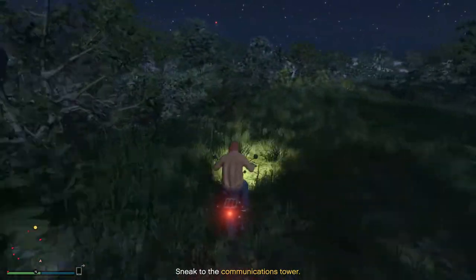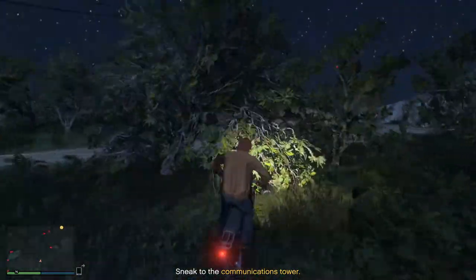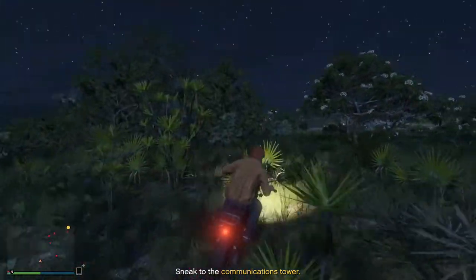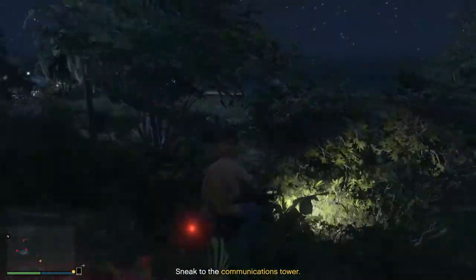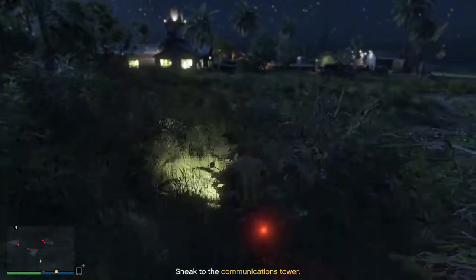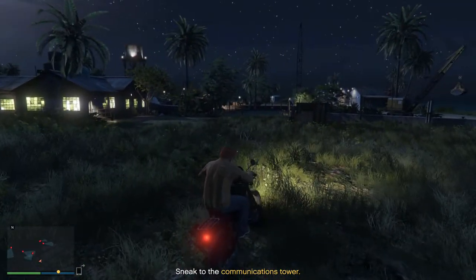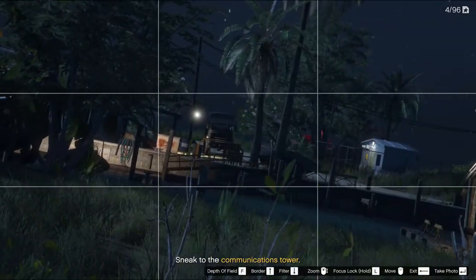Just make your way through these trees and cross the road. Sometimes there are cars with bigger red dots and they can catch you quite easily. We'd normally turn right but we're going to go left first because we haven't found the fun truck yet. Let's see if it's at the north dock.